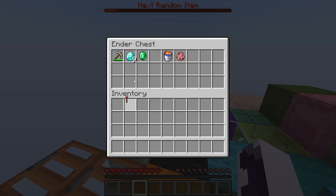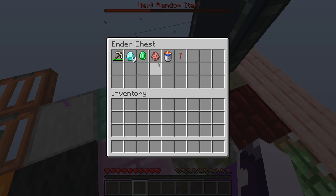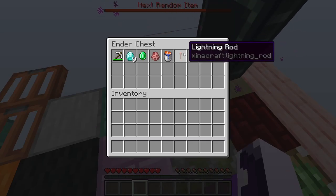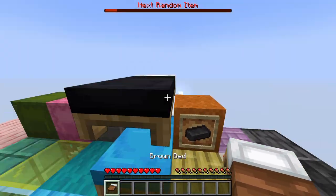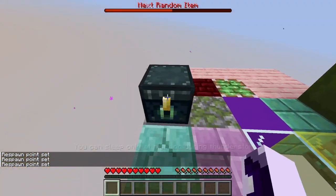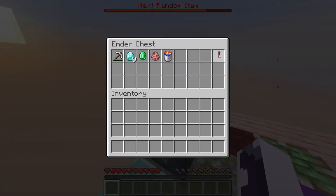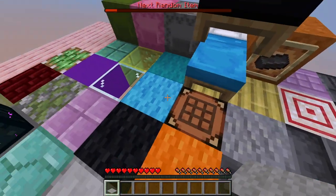Lightning rod — that'll come in handy for sure. If we get a pig spawn egg, instead of waiting for villager spawn eggs, we can breed a lot of pigs. Then once there's a storm with the lightning rod we can turn them into piglins, which will drop gold. That way we can get golden apples or just gold in general in case we need it. The lightning rod is one of the ways of getting a villager in here.